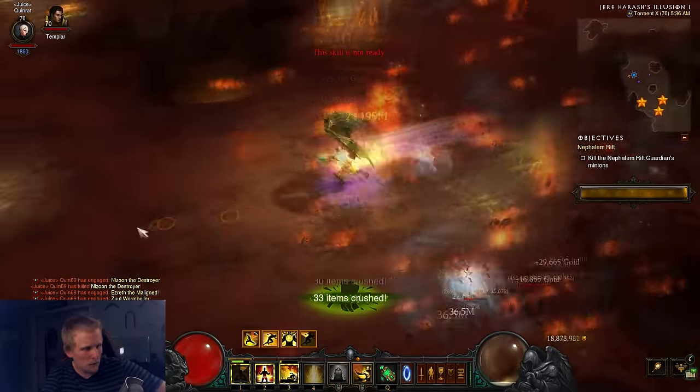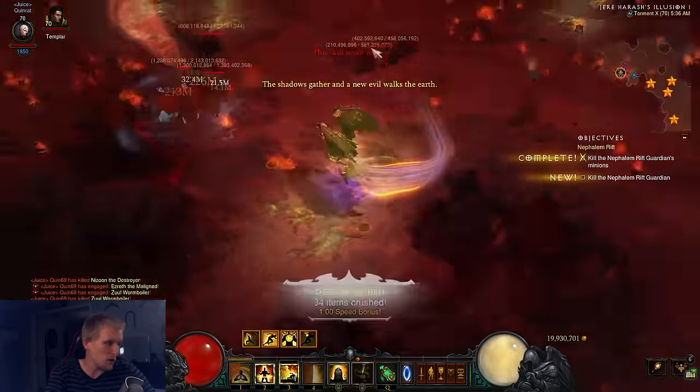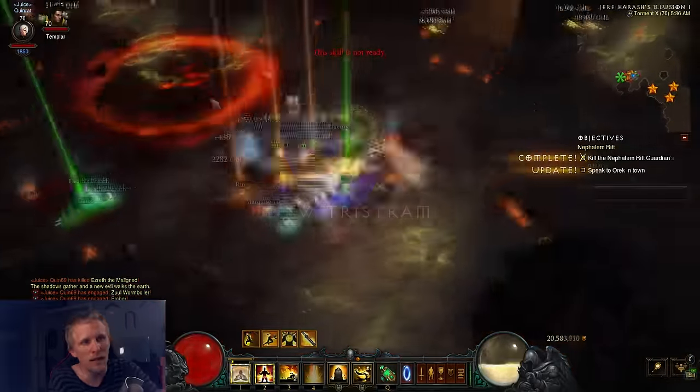As far as spirit maintenance goes, we've got Mystic Ally, Air Ally. Whenever your spirit's low, you just right click your Mystic Ally Air Ally and that gives you a bunch of spirit back, as well as the passive spirit regen.